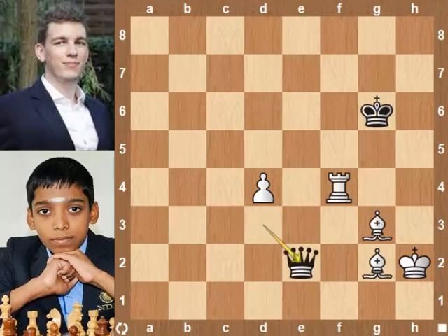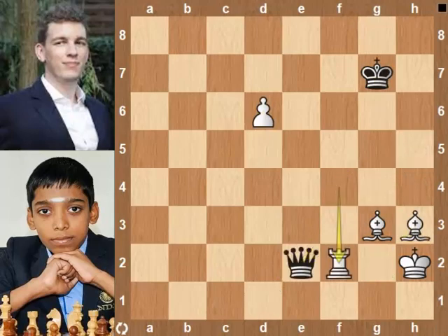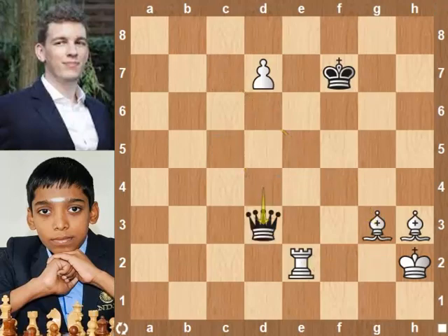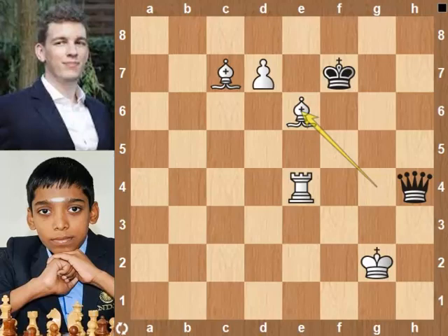Enjoy the game. Bishop e6 check. At move 78, Duda resigns. Pause the video and find the checkmate in 5 moves. Compliments on finding the checkmate. Let's see it now.